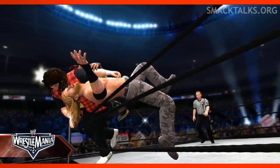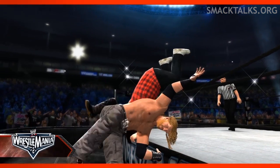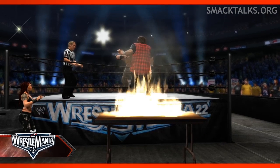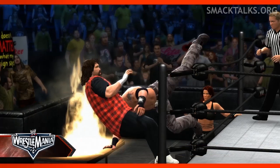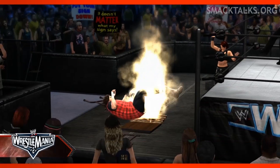Wrestlemania 22 is up next and we see Foley hitting Edge with a clothesline to send him over the top rope, along with Lita who was holding onto Foley's back at the time. Then comes the memorable moment from the match: Edge spearing Foley off the ring apron and onto a flaming table at ringside, which Lita had set up. We can now confirm Lita for the game following her inclusion here.